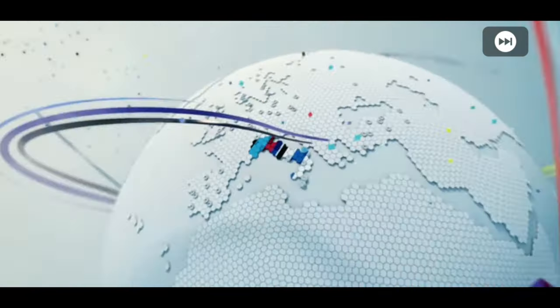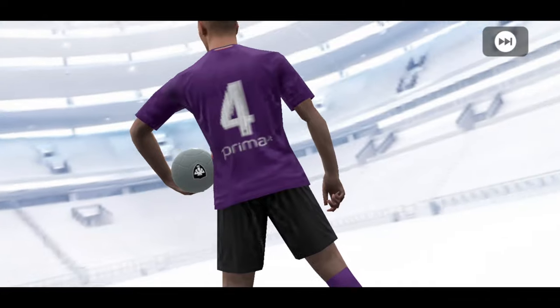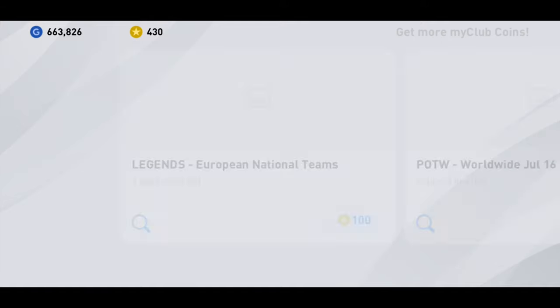The second free pack is a normal pack again, this time going to the Italian league — Serie A, I guess. It's another silver ball, no problem. We just got a legend player and I accidentally skipped the animation and couldn't record it. This legend is a left winger and I'm really very sorry I skipped the animation.